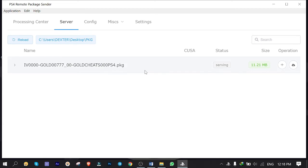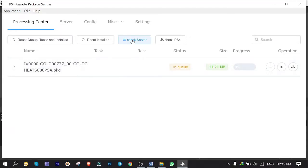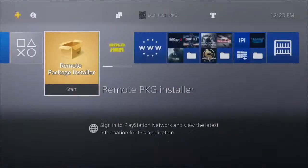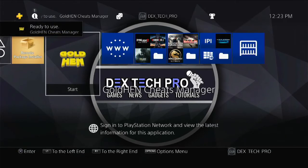Go to the Server tab, click Reload — here is the package file. Click the plus button to add the package to the queue. Click on the Processing Center tab, get back to the PS4 and run Remote Package Installer in the background. Back to the computer — click Check Server; server is up and running. Click Check PS4; PS4 is connected. Click the PS button — package is installable, great. Finally click Start to install it. Back to PS4 — add it to the download queue and it installs successfully.